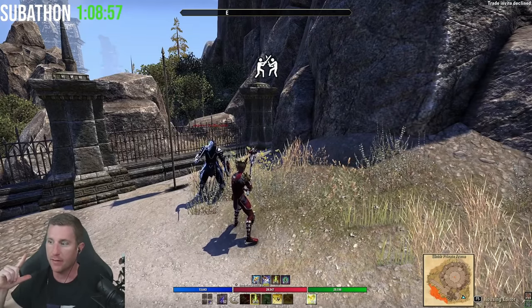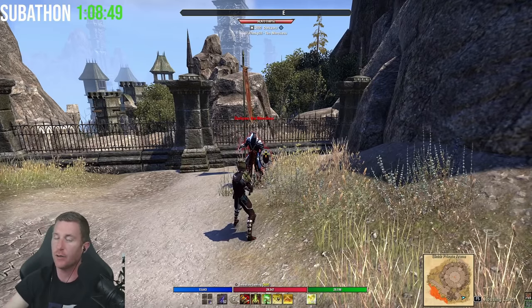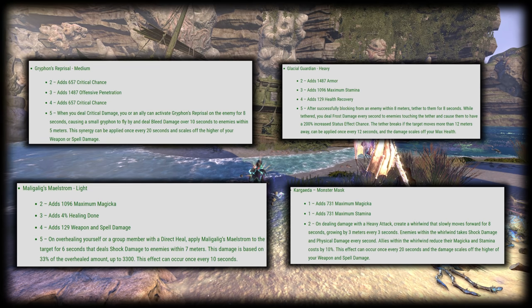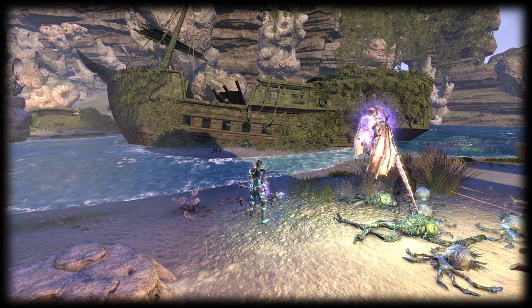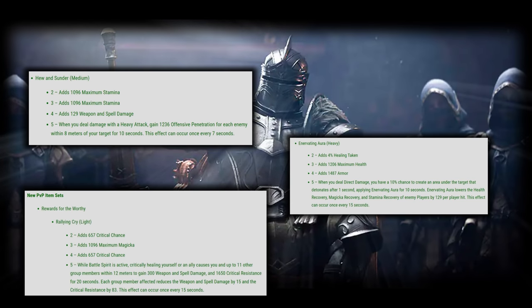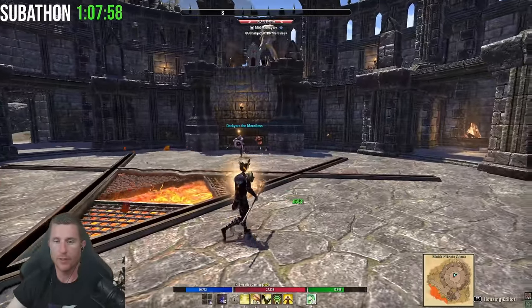Here's a sneak peek at some of the new gear sets. In a future video I'll break them down bit by bit and test them with specific ideas, thoughts, and build usage. First up are the new dungeon sets from the Coral Aerie dungeon, then item sets from the Shipwrights Regret dungeon. These items are from the new PVP rewards of the worthy, obtainable by earning Alliance Points in your mail. These new monster helms are from Imperial City districts — obtained by killing mobs and using Tel Var to buy the shoulders.